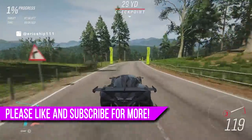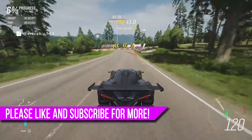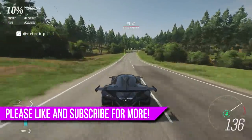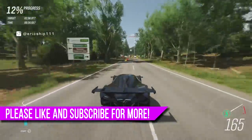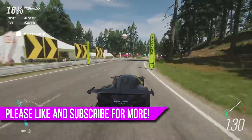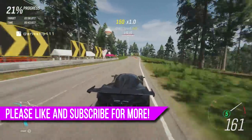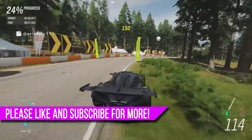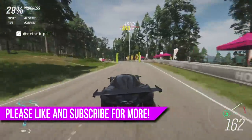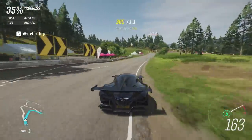So there we have it — 7 new Easter eggs, glitches and hidden secrets in Forza Horizon 4 sent in by you, the subscribers. Hopefully you enjoyed this video; if so, please smash the thumbs up button. If you have a glitch, Easter egg or hidden secret not yet featured on this channel, write it in the comments or direct message me through Instagram, Twitter or Xbox — I do read them all. If you'd like to see more Forza Horizon 4 content, click subscribe with notifications on so you won't miss another video. Hope to see you in the next one. Peace.